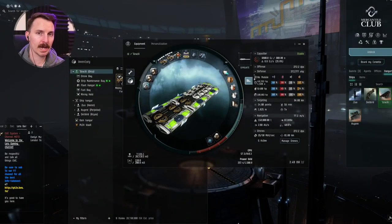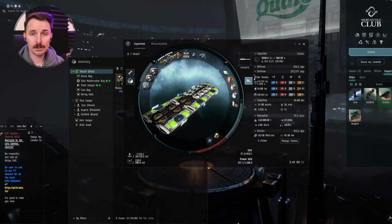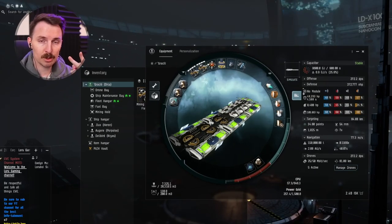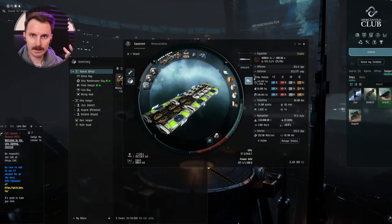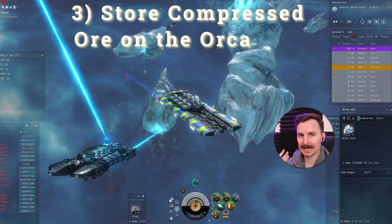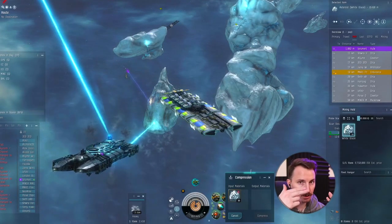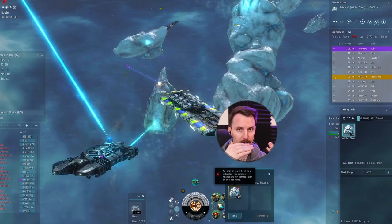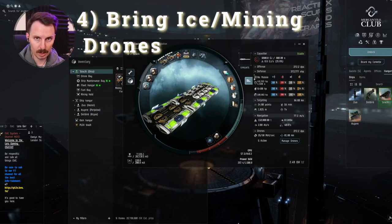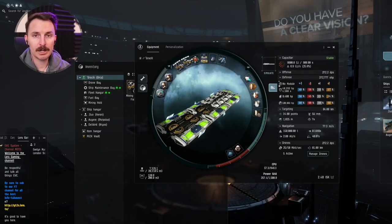Now let's talk about how to multi-box an Orca and what to prioritize. One: keep your Orca aligned to a safe point at all times, so that if gankers come on grid, you can effectively get the hell out. Two: keep your mining ships within about 2k range of your Orca so they can access the fleet hangar. Three: store all compressed ore on the Orca in the mining hold — you can compress in the mining ships and move it, or move uncompressed ore to the fleet hangar and compress on the Orca. Four: bring mining drones on the Orca to squeeze out extra ice and use your time effectively.